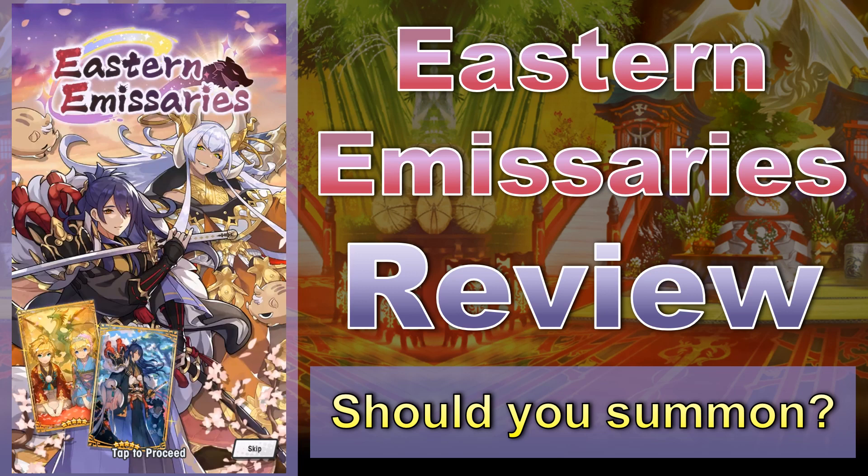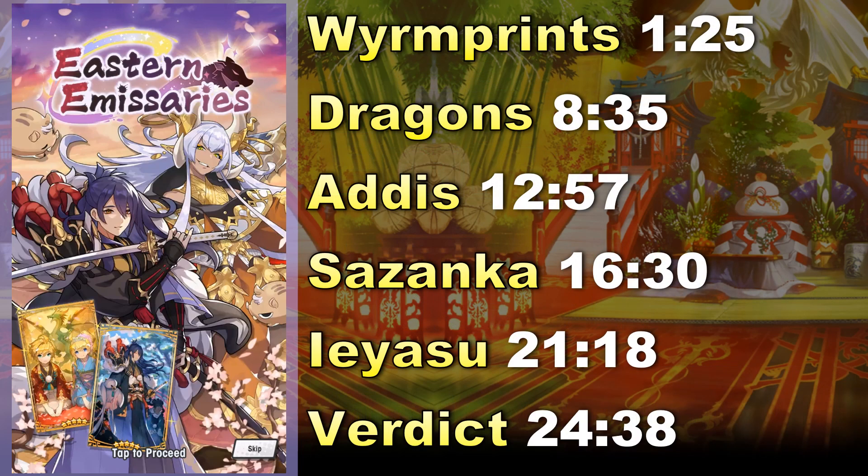This is actually a limited time showcase, meaning that certain adventurers, dragons, and Wyrmprints are only going to be available on this showcase and possible reruns in the future — they won't be added to the normal summoning pool after it ends. So just like Dragon Yule Defenders, this is probably going to be your only chance to pick up some of these characters for quite a while. Eastern Emissaries is all about the new year and a new continent discussed in the corresponding raid event, Hinamoto, so it's exciting to see new characters, a new dragon, and some new Wyrmprints with really pretty artwork.